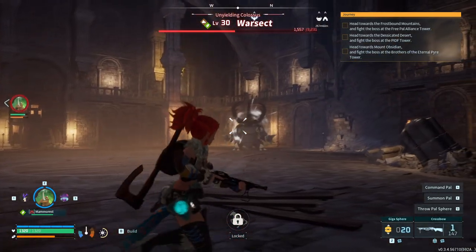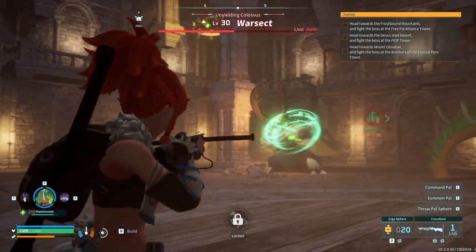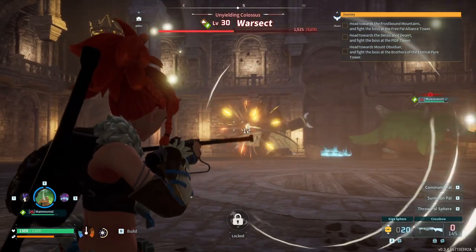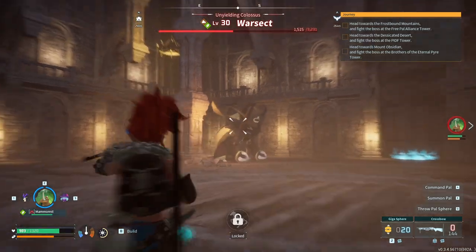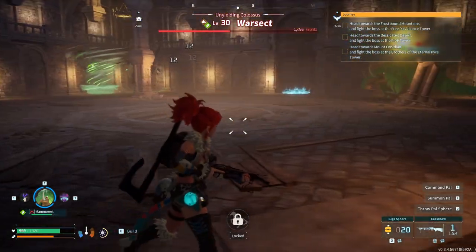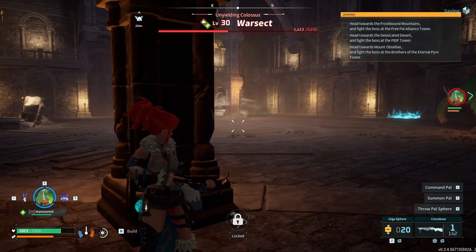I was gonna make that baton but it costs 20 organs and I don't have the organs — I've got like nine. I'm just gonna go attack for now, I'm gonna hide behind this pillar, regenerate my shield and health, and just watch this.